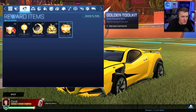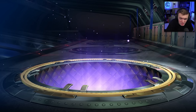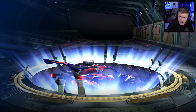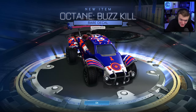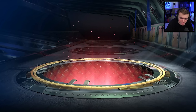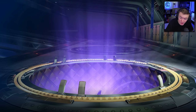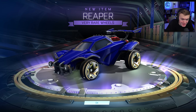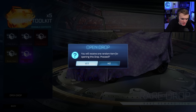Let's do the golden toolkits next. I forgot what's in these, but if I remember correctly it's mostly bad items. Octane Buzzkill Titanium White — wow, that actually looks sick, I'll take that. Very rare. Oh, there's Reapers in here! We could have gotten Titanium White Reaper, Titanium White Zomba. Now we went rare, very rare, and import Burnt Sienna Yeager 619 — a painted car, not bad.